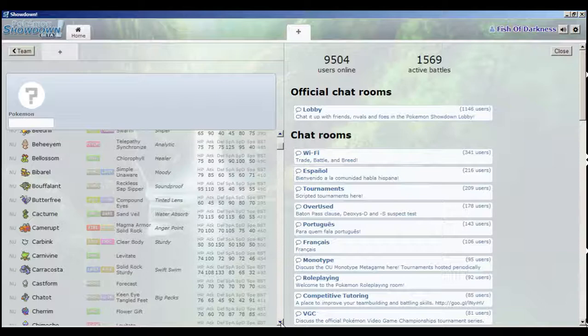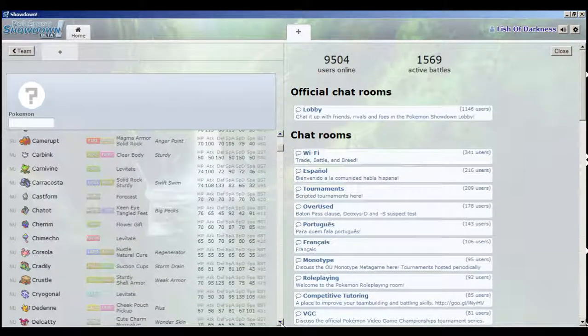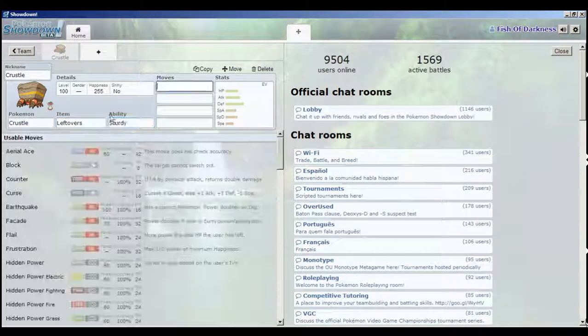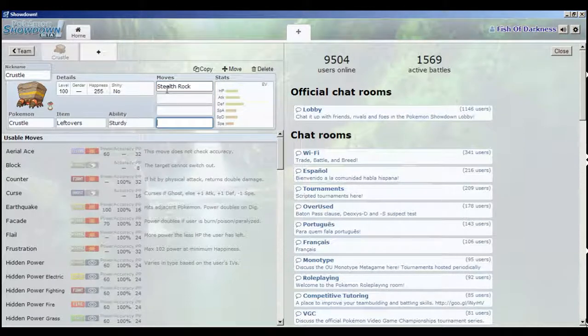We're going to look through and we need someone who can set our hazards, or at least just a Stealth Rock setter. Stealth Rocks on its own will break all sashes, and it'll weaken a lot of Pokemon who are weak to rock. Crustle can do a very good job at this because he's got Sturdy and he's just all-around decent, and he has some semblance of offensive style with Shell Smash, although we're not going to be using that.